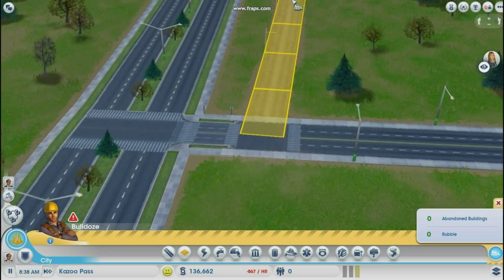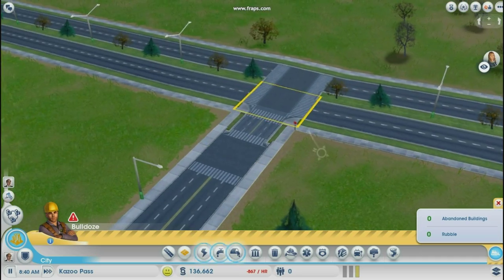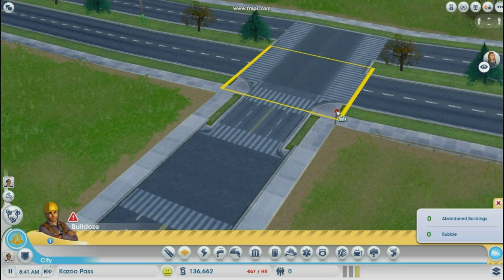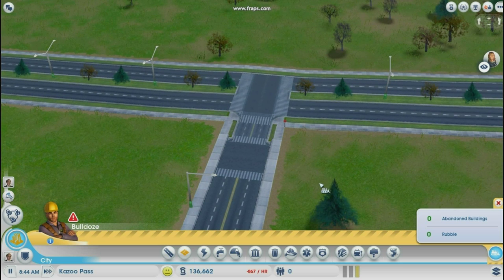I just went ahead and demolished the little dirt road there, and from my experience it's going to minimally impact anything — that little medium density road — and you're not going to have any stoplights. So definitely hope this helped you out, and be sure to try it out in your cities!